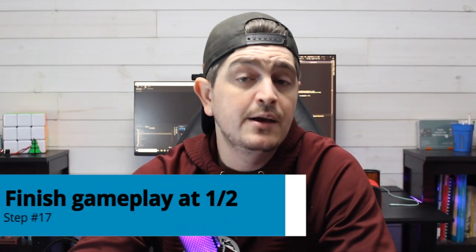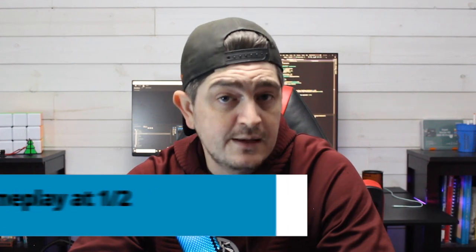Step number seventeen is to aim to be completely done with your gameplay by at least halfway through the jam. This is a really good piece of advice I was given early on. From here on out, don't add any new content unless it is critical to the game. The entire first half should be focused on getting the prototype and the core loop working, but starting now, the second half should focus solely on polish. Step number eighteen is to add in any placeholder assets — graphics and audio — even if they're just placeholders, so players and playtesters get an overall idea of the intended experience.